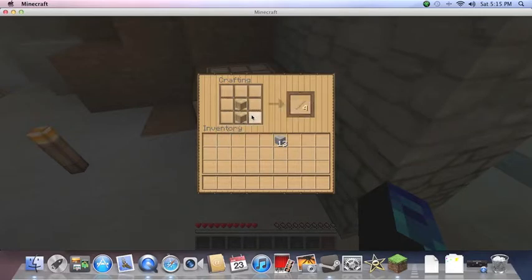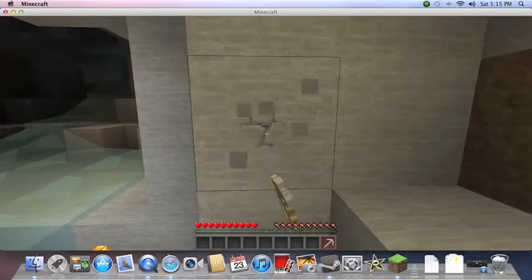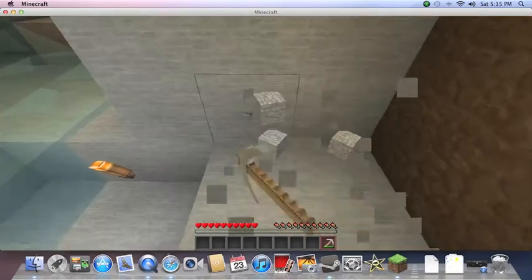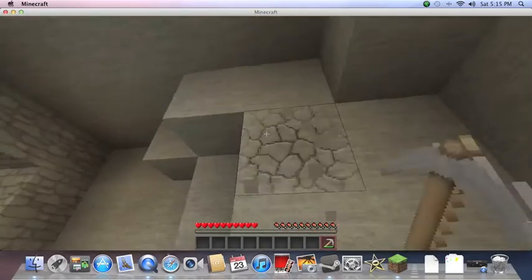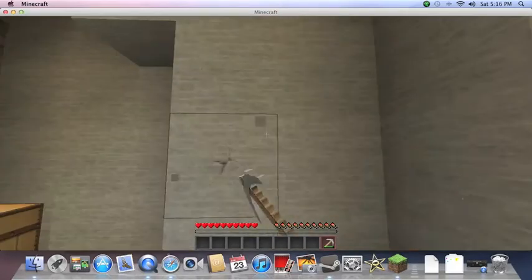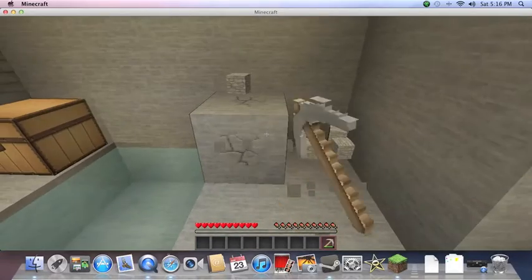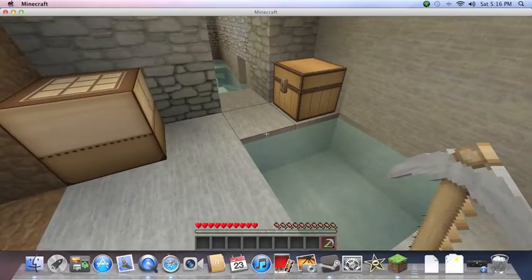I'm gonna make a stone pick instead so we don't get screwed going down, in case we fall into lava or lava pours on us, or everything else happens that we don't need to happen — basically falling in lava and dying all the way down. I hope it's one-hit punches.